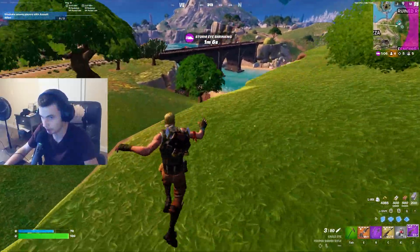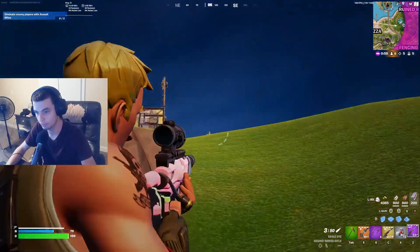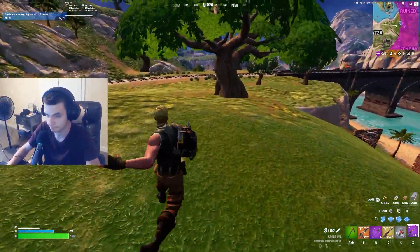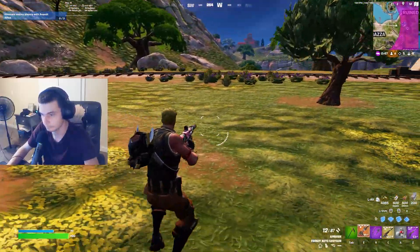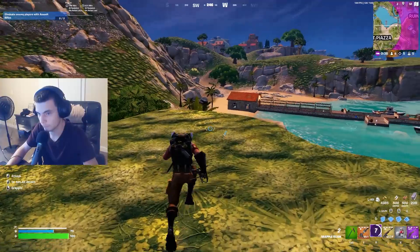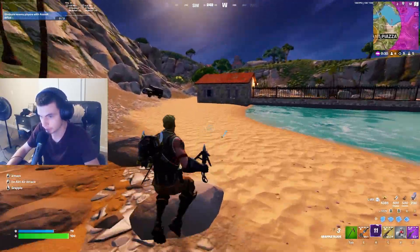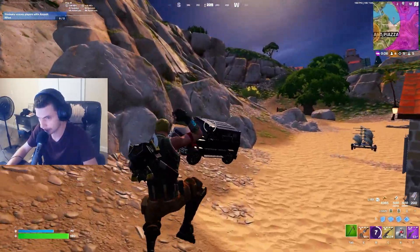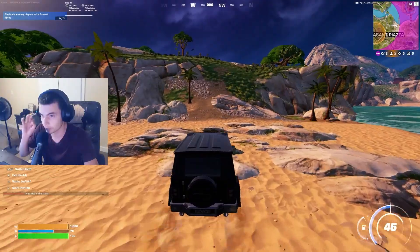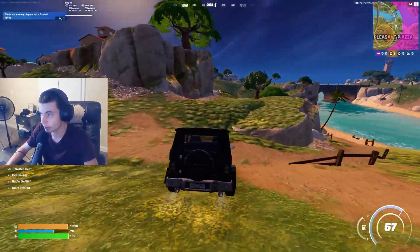He's going to shoot us in the back so we're trying to keep our movement really random. Going to meet him where he's at — actually no, we're not going to do that. See how I'm not building right now? When you build you reveal your location and you're wasting mats when you don't need to. You really should only build when you're actively in a fight.